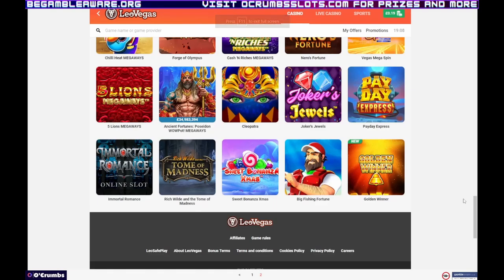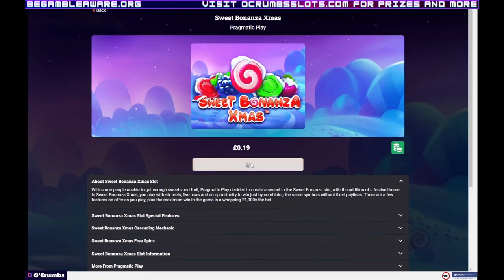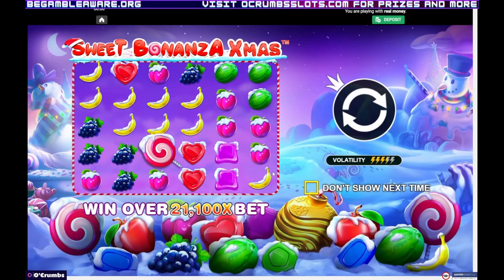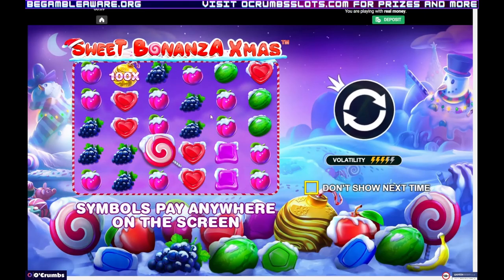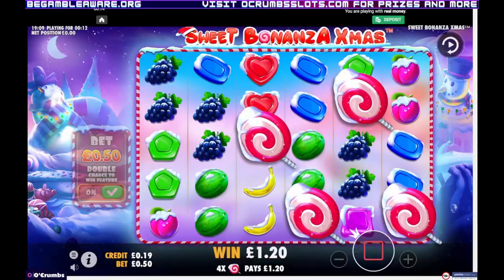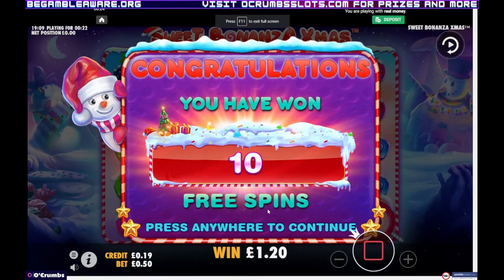I'm back. I only managed to get two bonuses on 40p - Sweet Bonanza Xmas, which is only around the corner now, and Five Lions Megaways. They both came in right at the end. After I've played these two I'll just take whatever it's given me and move on to the next video on a different website. Well, tis the season.